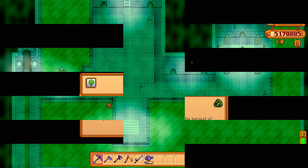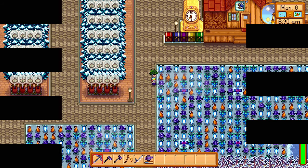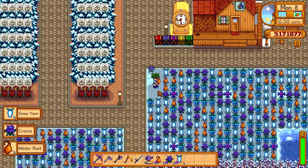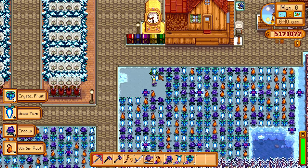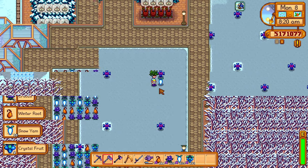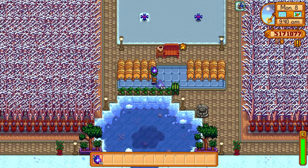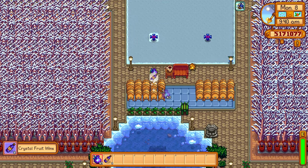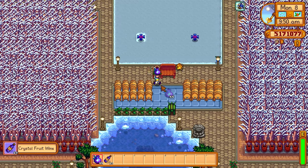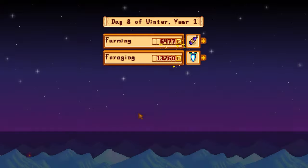We're now going to switch up our professions using the Statue of Uncertainty — this time going for the Gatherer and the Botanist. With these professions we're going to harvest our winter seeds: Gatherer gives a chance to get double foraged items, and Botanist ensures each forage item is of iridium quality. This means we're going to get huge profits when we sell these items. It's much better to process the crystal fruit rather than sell it as-is, so we're going to put the crystal fruit into kegs to make crystal fruit wine and sell the rest of the forageables as they are. Crystal fruit wine is going for 630 gold — quite nice for a forageable item.